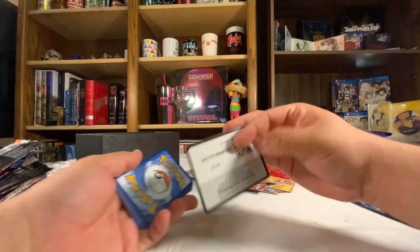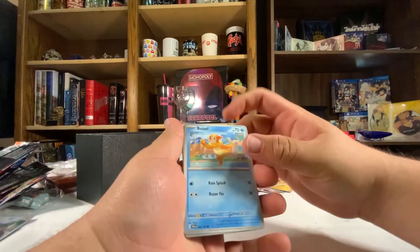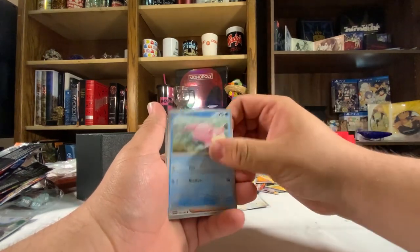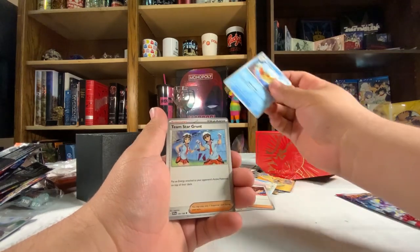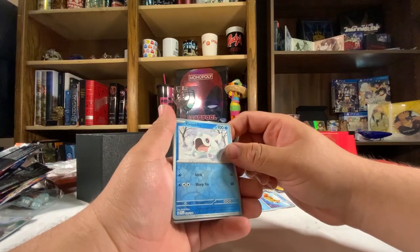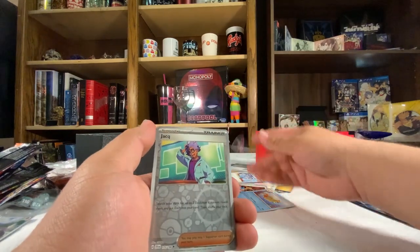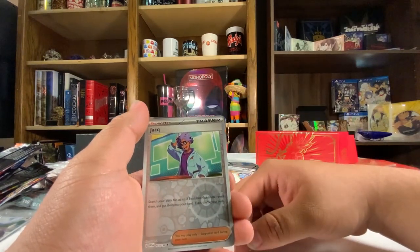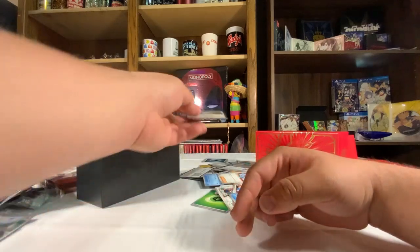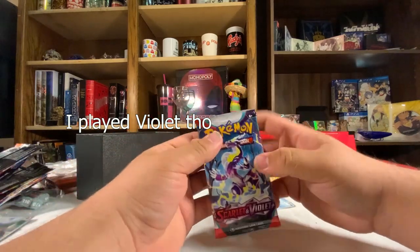Hopefully this next pack gets us something good. Let's go Gyarados — cracking open a cold one. We got the code, energy, and then we got: Buzzwole, Energy Retrieval, Lechonk, Slowpoke, Judge, Floatzel, Team Star Grunt, Cetitan. I'm still trying to wrap my head around these new Pokémon. I haven't played since the beginning of Sword and Shield — played Sword — and since then I skipped out on Brilliant Diamond and the new region.